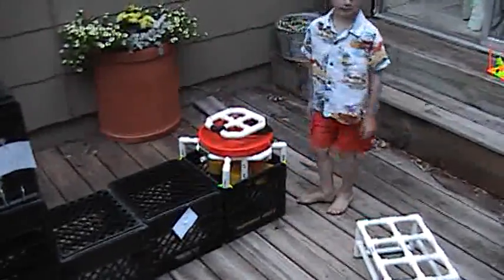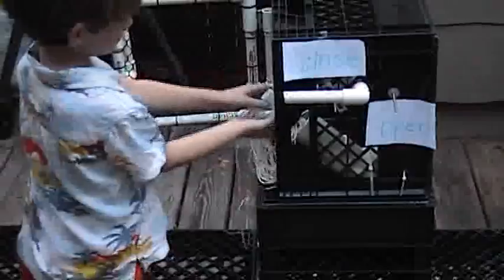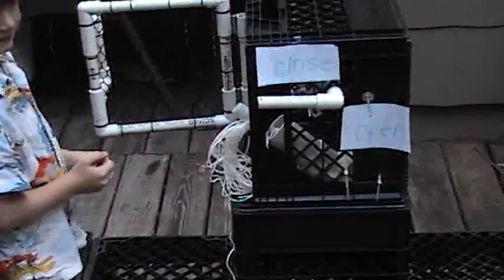Now you must ventilate the ROV. Pick up your ventilation inlet valve. Fly down and open the hatch door. Insert the yellow nozzle into the ventilation valve. Let go. Turn the air line from closed to open. Count to ten.